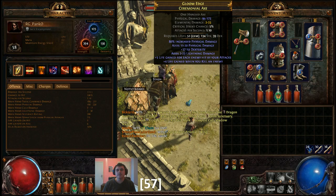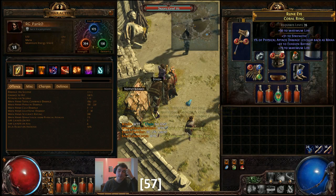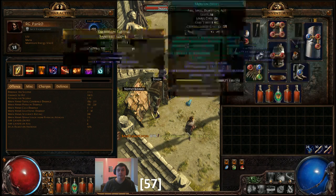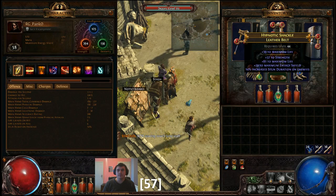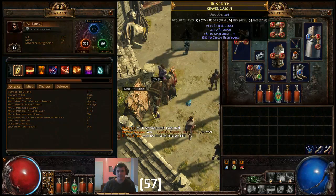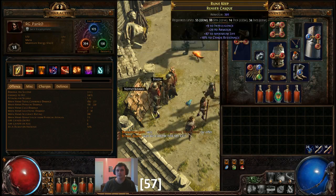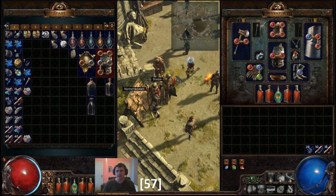I bought this axe. In total the amulet was like one chaos, the ring was like two chaos, the shield was one chaos or one alchemy, and the axe was one chaos. I also bought this leather belt for one chaos, and this helm for one chaos as well. I socketed it and linked the sockets. So in total I spent like three to three and a half GCP on items.